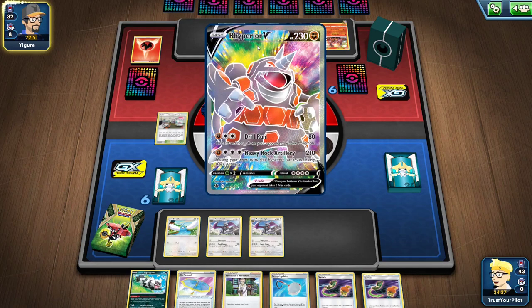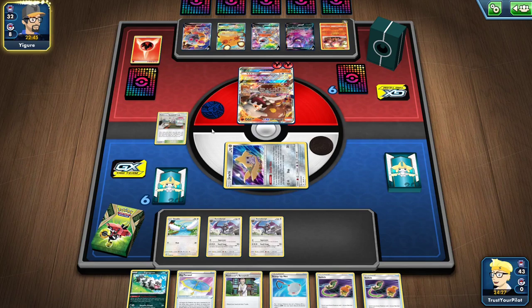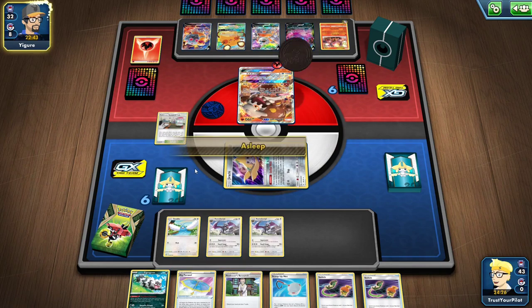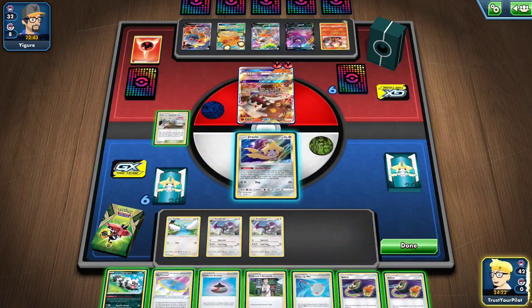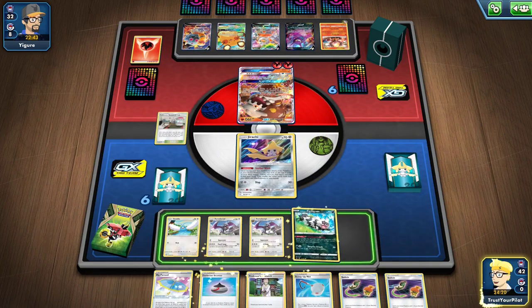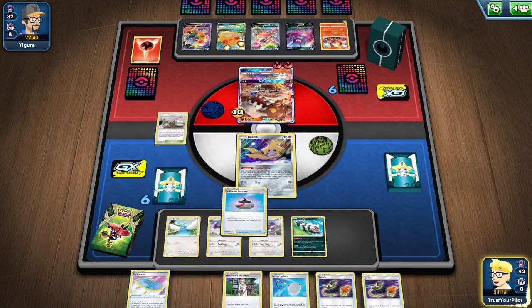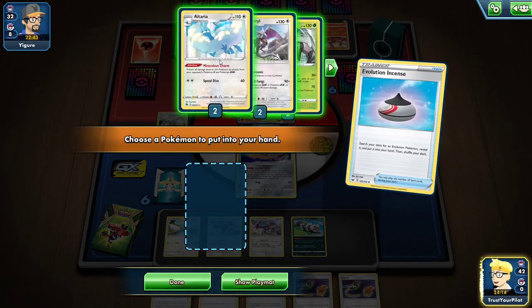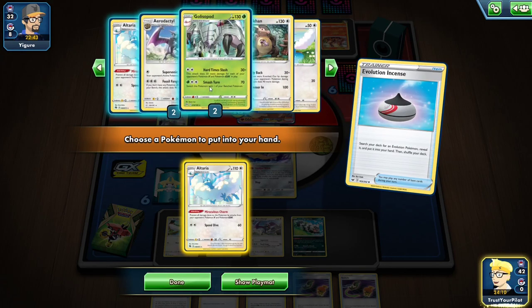Rhyperior discards an Energy. There's Torkoal — discard the top card of your deck. A Big Parasol. I think I put the Parasol on Swablu. Somebody's getting the Parasol, that's for sure. There's an Evolution Incense — that's amazing. So I ping the Heatran and go get an Altaria. I would like to have the Parasol on a Golisopod, but that's not going to happen.